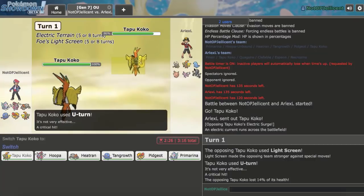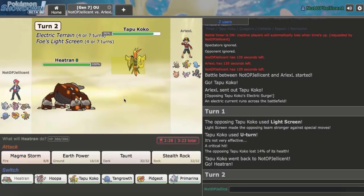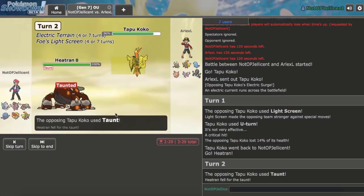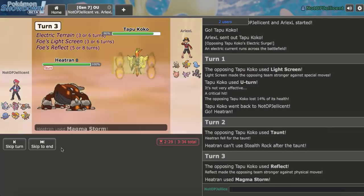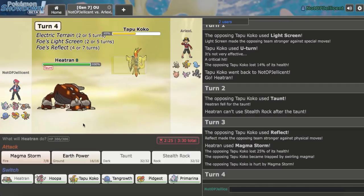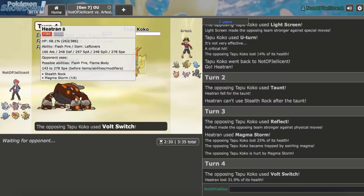I bring out Heatran — we have Taunt on it, so if he tries to set up I can just Taunt. Let's get up Stealth Rocks right now. He goes ahead and Taunts me, which is smart. But what I can do is try to trap him in here with Magma Storm. Thankfully we hit it. He's trapped in here now — I think he survives another Magma Storm. He opts to Volt Switch out — smart decision. The Taunt wears off this turn.